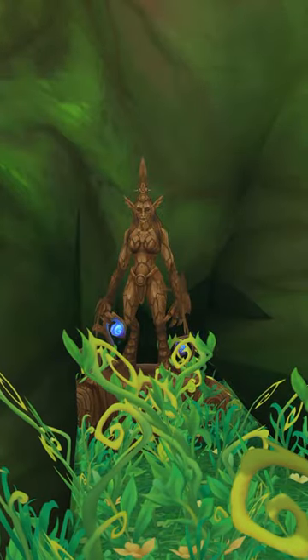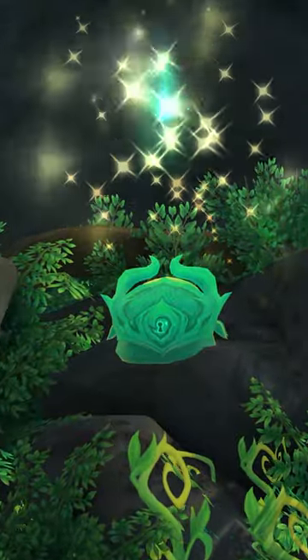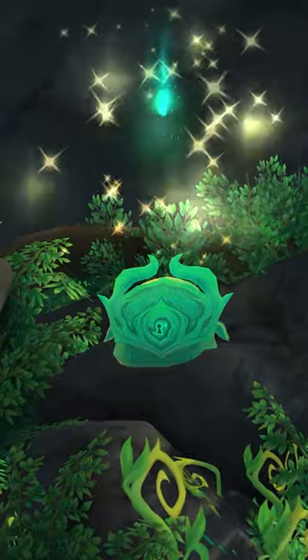Once you are in front of the Statue of the Sky Mistress, click on it and you will see a chest spawn behind you on one of the stones that you want to loot in order to receive the staff. Enjoy.